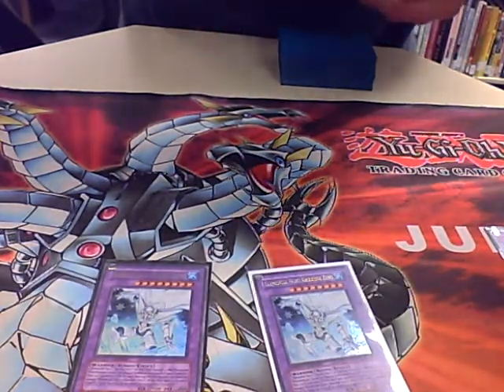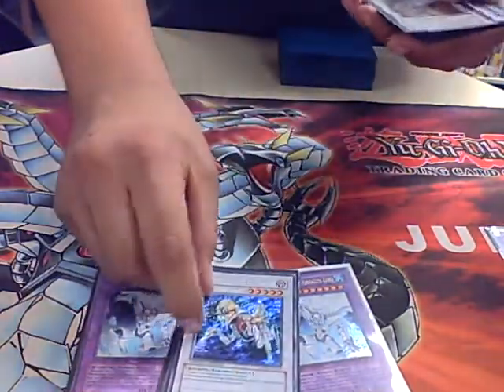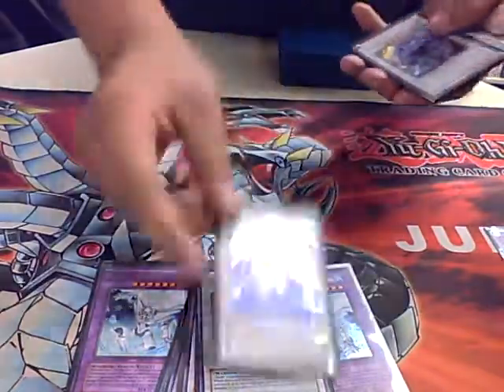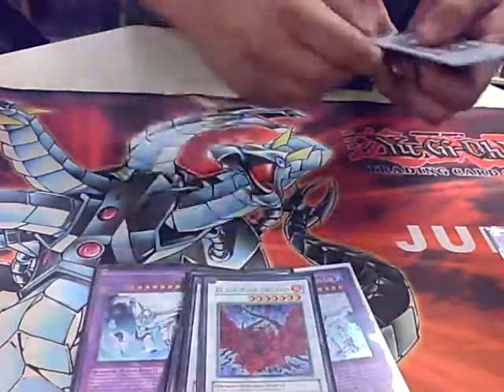Then you've got the rest of the basic Synchros: Thoughtwielder, Catastord, Red Dragon, Stardust, Brionic — the most important one in the deck — Goyo, Revive King Hades, Mistworm, Black Rose, and Colossal Fighter.